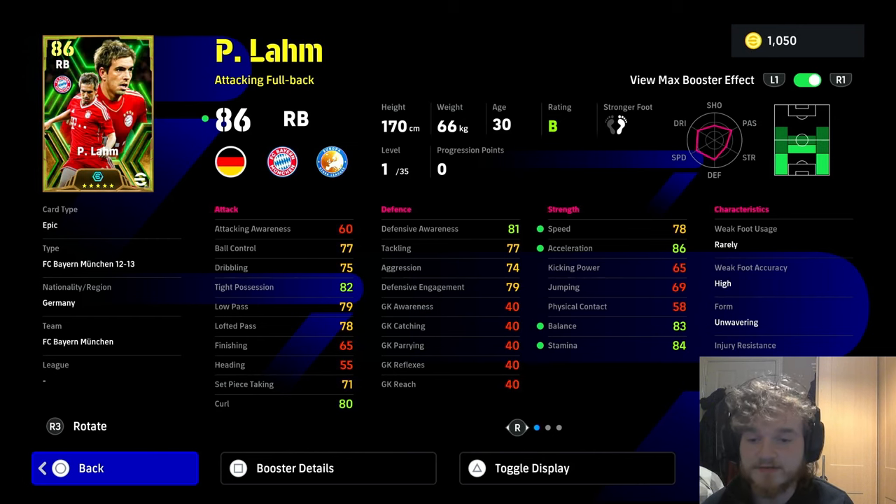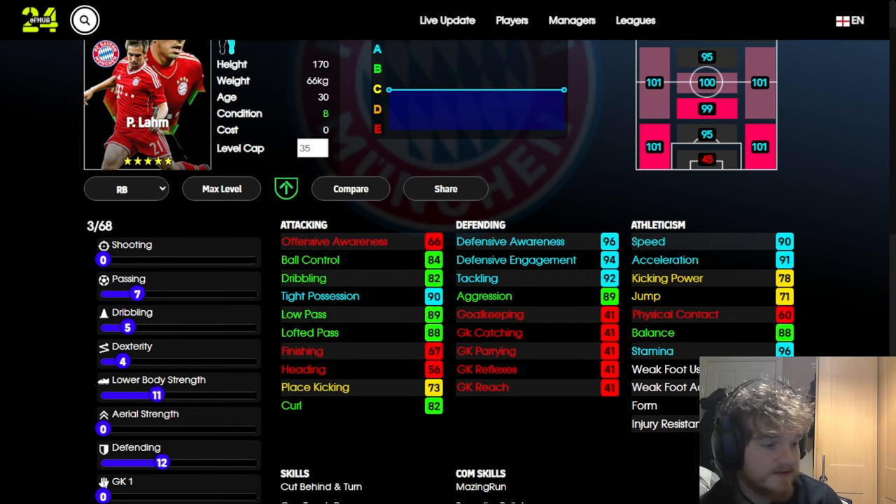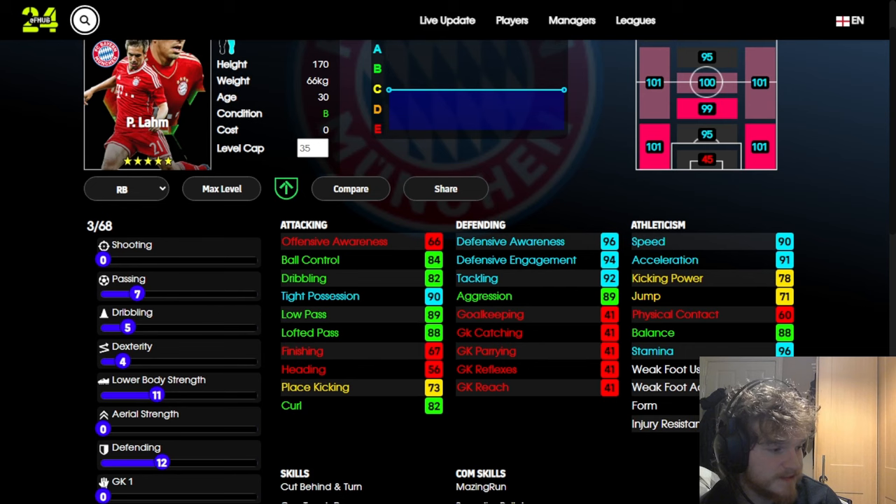I've been trying to level him up and I think I found a pretty good build. Keep in mind that the website doesn't have boosters on at the moment — it'll take a few hours for them to appear — so add on an extra two to speed, acceleration, balance, and stamina. I'm trying to get a lot of the stats above 85 so you get the plus three boost from having Pep or Chappy Alonso.